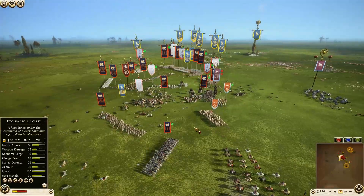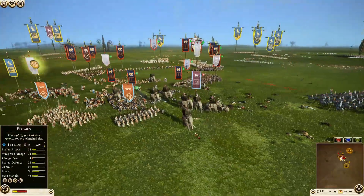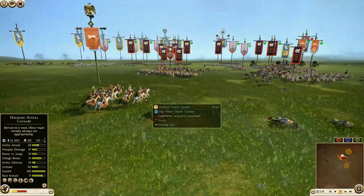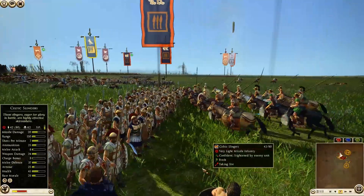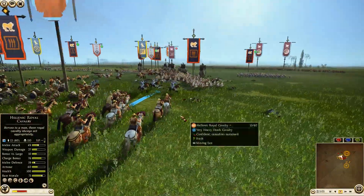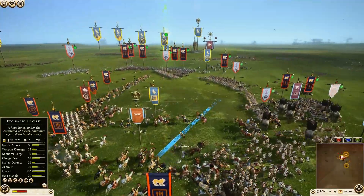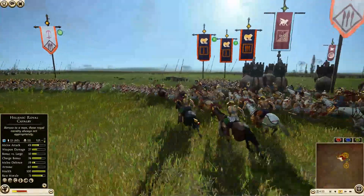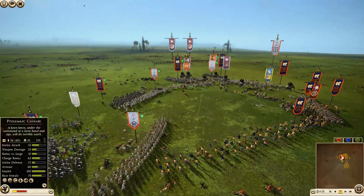We did see the other unit of Elephants get dropped, but big time kills. These three units of Cavalry have now been freed up, making their way over. The Hellenic Royal Cavalry General is going to try and get a charge in — wow, what a stop, turned on a dime. He's going to try and walk right through the center and get into the back of the Pikes. Oh my God, he's actually going to do it — he got right through that line and onto the back of the Levy Pikemen.